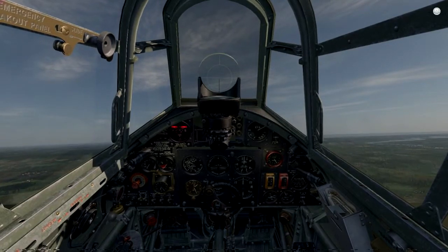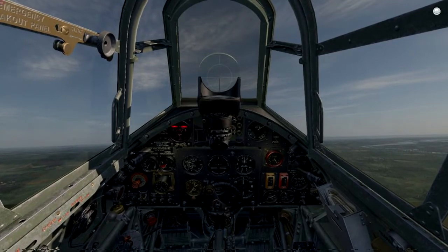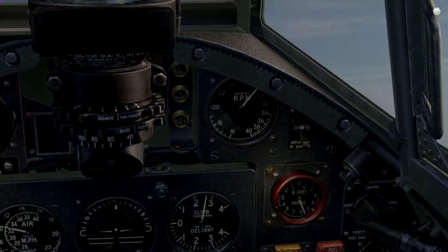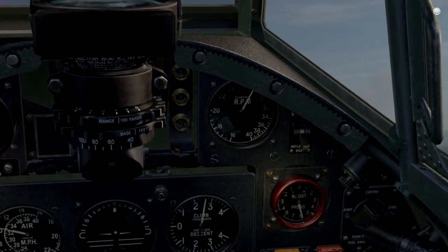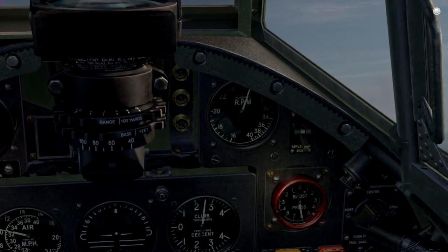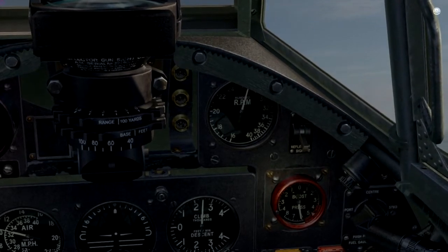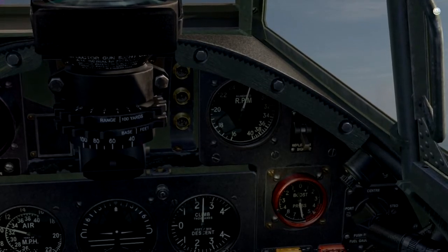After takeoff I reduce the RPM to 2800. We can monitor the boost pressure — it's not at the maximum value, but when we reduce the RPM it increases back to the nominal value, which is 6.25 for this aircraft. We will simply climb at 2500 feet per minute with the reduced RPM.